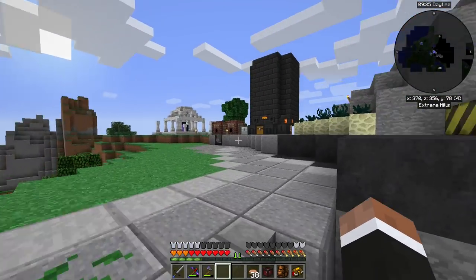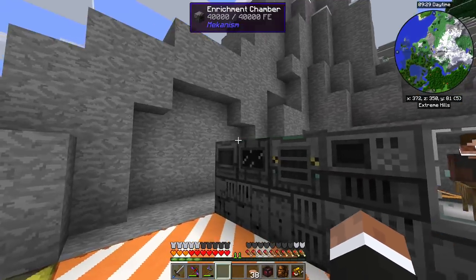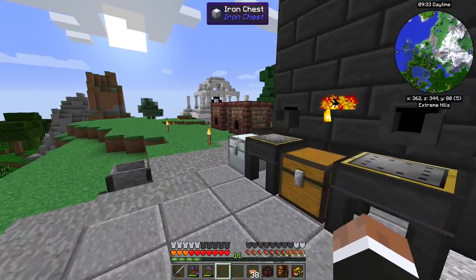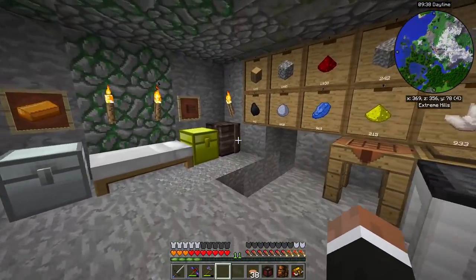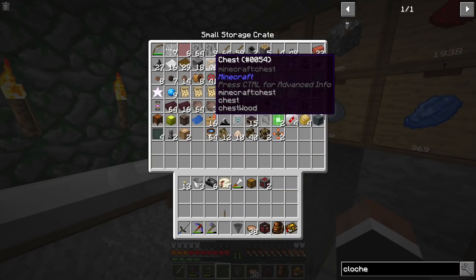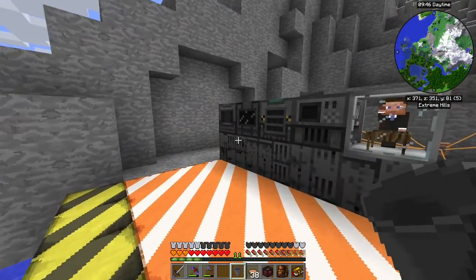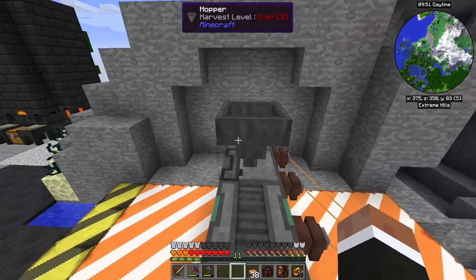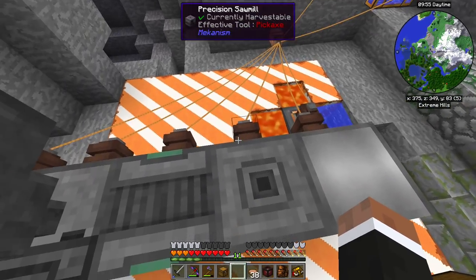First of all I would like to automate processing my metals before doing a cloche. So I think we're just going to set up a hopper or something and make that run all the time. I'm just going to grab a chest and a hopper, put that on this guy, and jump up here. I really want the cloche going so I can get some more safer wiring.